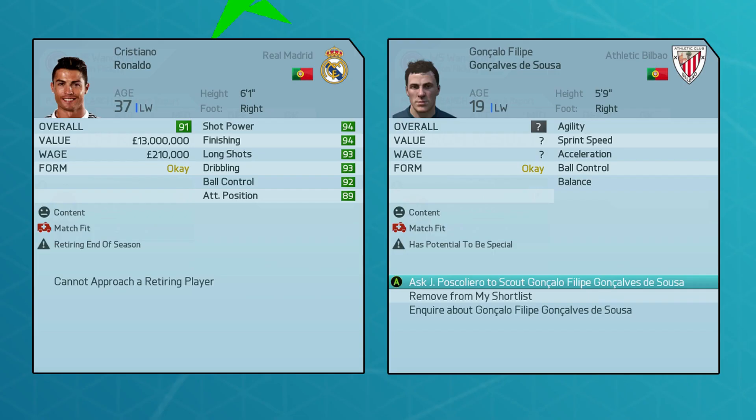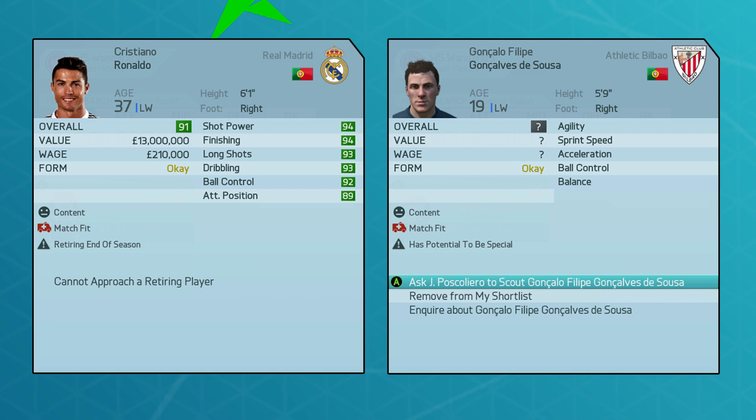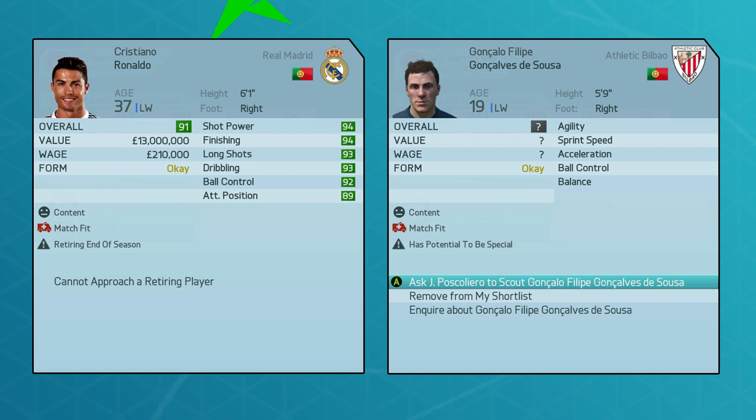For starters, a regen is a player that's automatically created by the game the season after a player retires. The created player is gonna have the same position and the same nationality as the retired player, and often they're gonna be playing in the same league or they're gonna be in the free agents. Regen players also vary in age — the range is usually from 16 to 19.